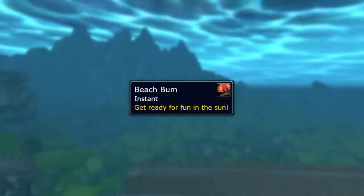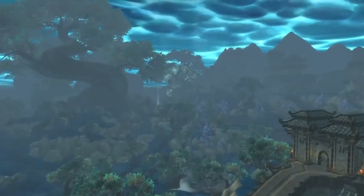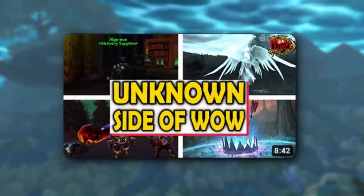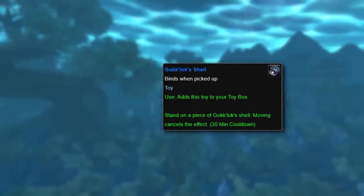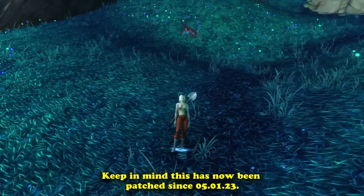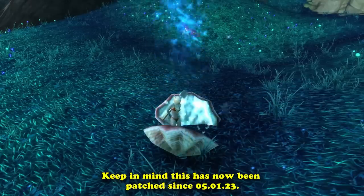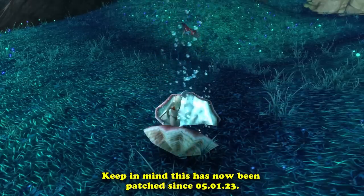There is another toy that drops from a rare in the Dread Wastes called the Goklok Shell, which was already covered in a previous Unknown Side of WoW video. We're bringing it up here because it can be used in combination with the Hozen Beach Ball. If you use the Hozen Beach Ball, then Goklok Shell, and then cancel Goklok Shell, there used to be a minor bug where your character would still have the shovel and bucket but without the armor changes. So if you ever wanted to make sandcastles while waiting for a raid pull, you now know what toy to use.